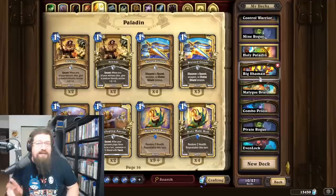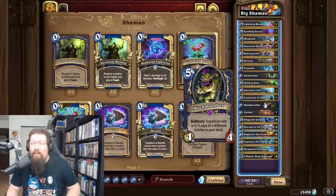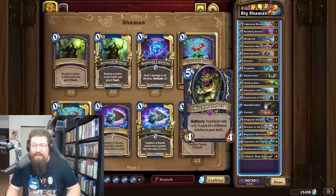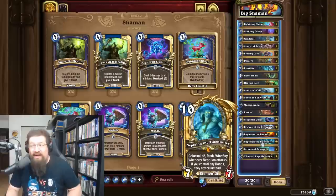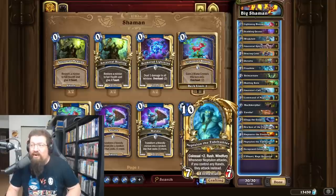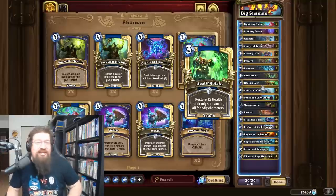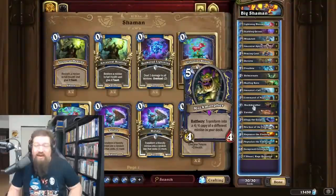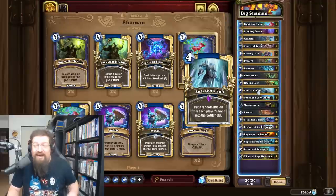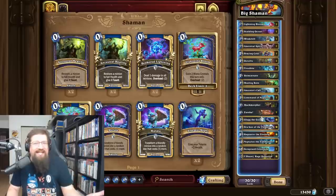Wild hasn't seen a huge impact from the mini set yet, but two decks in particular have really taken off. Big Shaman — if you like cheating out big stupid things way too early, this is the deck. I got Neptulon out on turn one by coining into Lightning Bloom into a Muck Morpher. Neptulon is an insane target, and you also have Targeted Glug. If you Muck Morph into a Glug or Neptulon, or Ancestor's Call it with Ancestral Spirit, you always get the attachments back. You can also stabilize the mid-game with Command of Neptulon and cheat things out with Eureka and Ancestor's Skull. I'm showing a rank one Wild legend list from Reno Jackson and I went about 70% on my own legend climb with it.